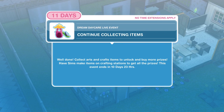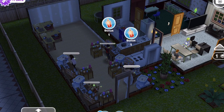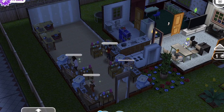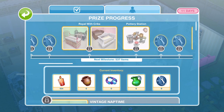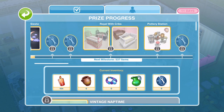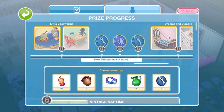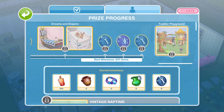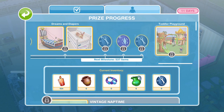We need to continue collecting items — collect arts and crafts items to unlock and buy more prizes. Have Sims make items on crafting stations to get all the prizes. This event ends in 10 days and 23 hours. These events are notoriously hard to complete fully, but hopefully we can do it. There are some pretty amazing prizes as you progress along. Let me know what you think in the comments, and I'll share a video soon with all of the prizes. Thanks for watching, and good luck!